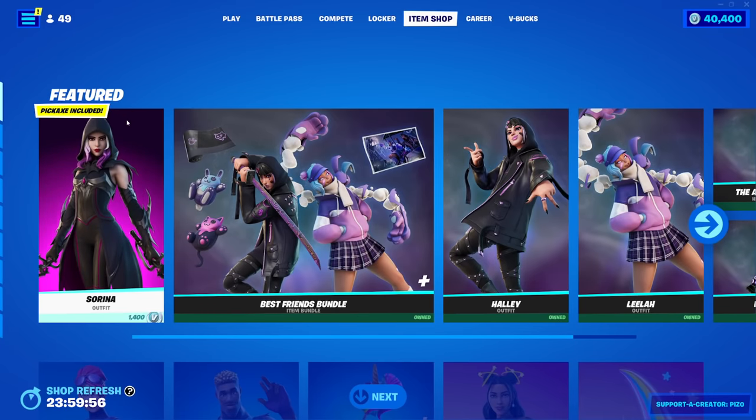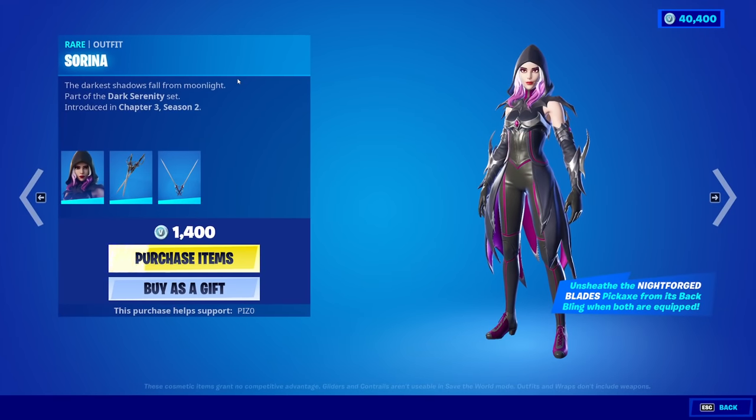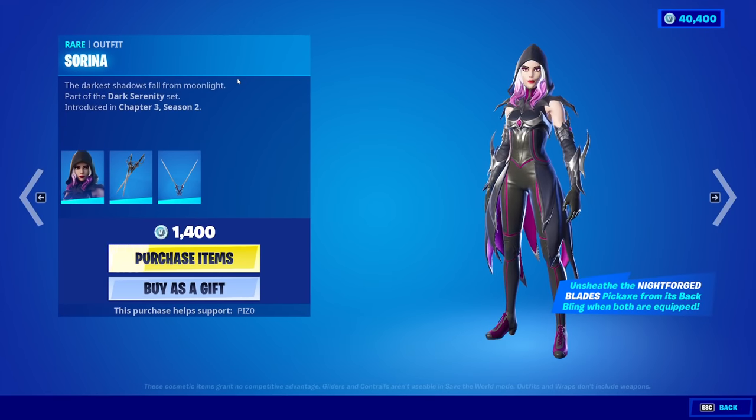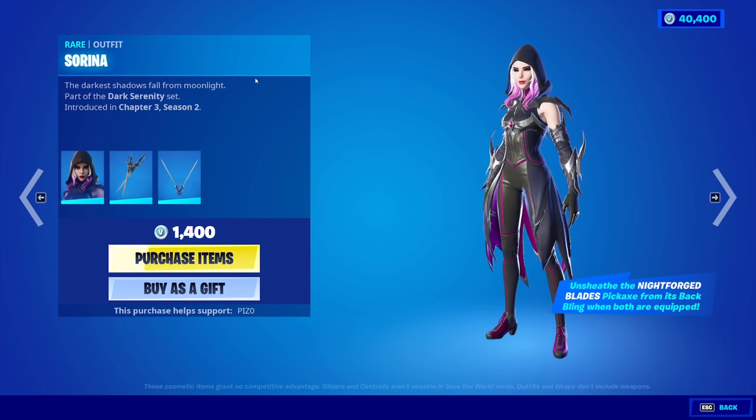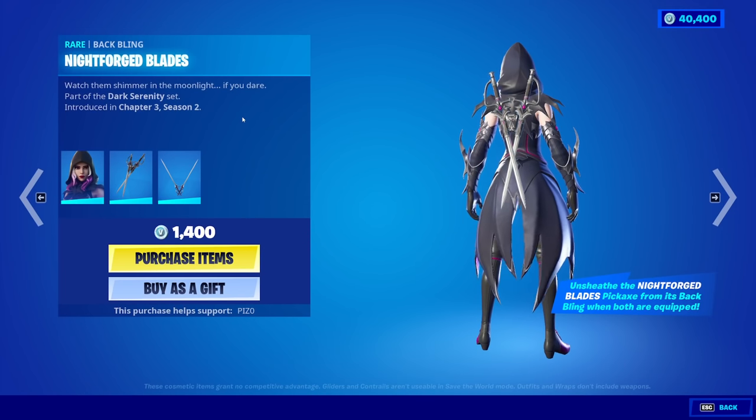Alright. Serena — original skin. Brand new skin. Unsheathe the Night Forged Blades pickaxe from its back bling when both are equipped.